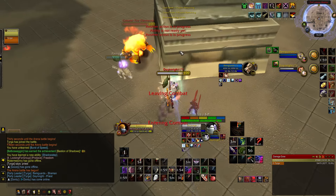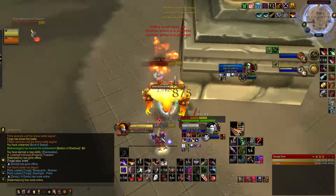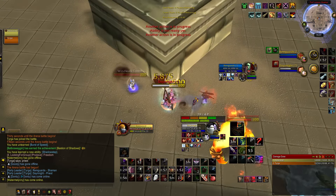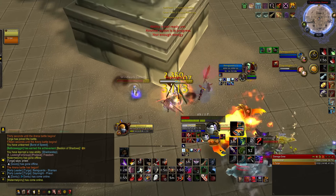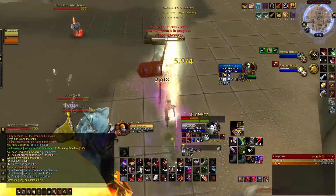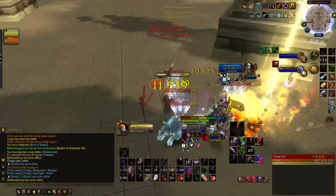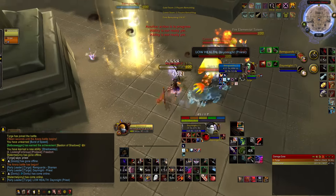As the kidney falls off the priest I'm going to vanish, eviscerate, and make sure to cheap shot right after the kidney falls off to keep the priest locked down, stopping him from healing. The priest has used pain suppression but even with this damage reduction on him it's still not going to stop the pressure that me and Tirga can put up. After the cheap shot another kidney is coming out from shadow reflection — so that's two internal bleedings onto the priest. I cloak offensively to make sure I don't get countered by a fear from the priest, and Tirga is able to kick the heal from the priest as well.